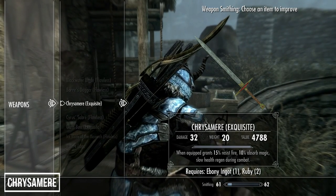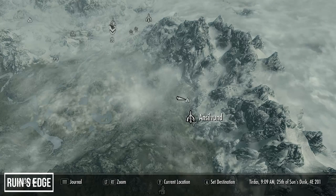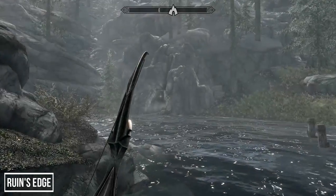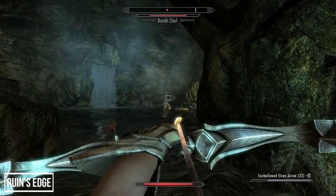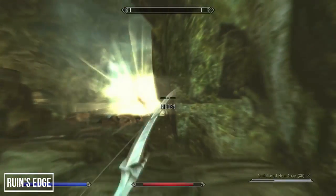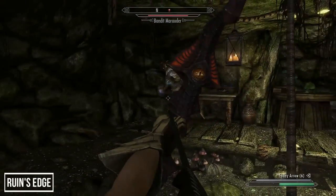Weapon number six takes us to Stony Creek Cave, north of Ansilvund. Towards the end of this small cave network you'll find some bandits — take out the chief, but be careful as he wields the weapon we're after: the Ruin's Edge bow, a Dark Seducer Daedric artifact which randomly applies one of five effects to the target. These are frost, demoralize, frenzy, drain magicka, or paralyze, so it can be quite fun to play around with, if a little unpredictable. If you find archery easier in first person, this bow is so massive it can get in the way of your vision, so it's best used in third person.